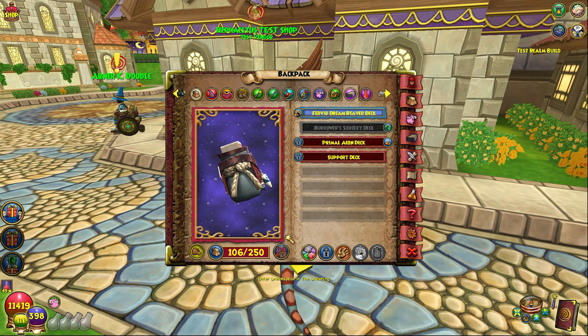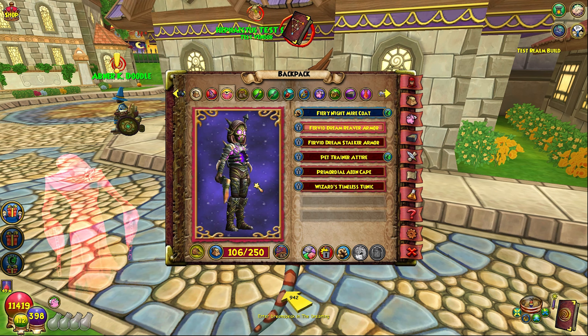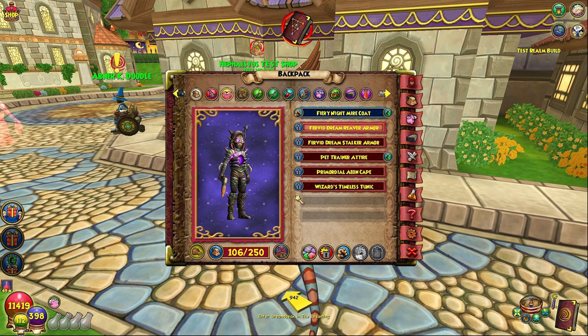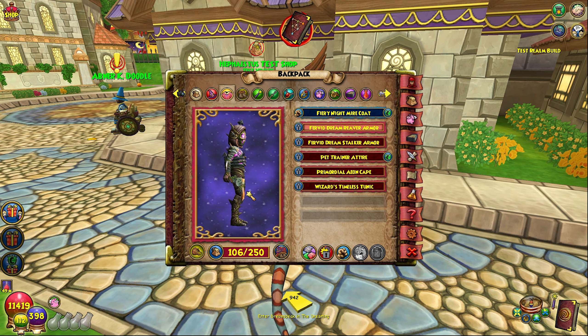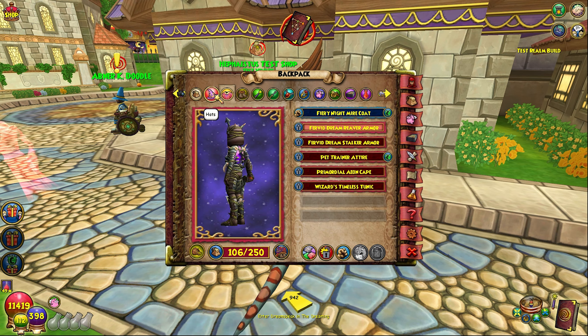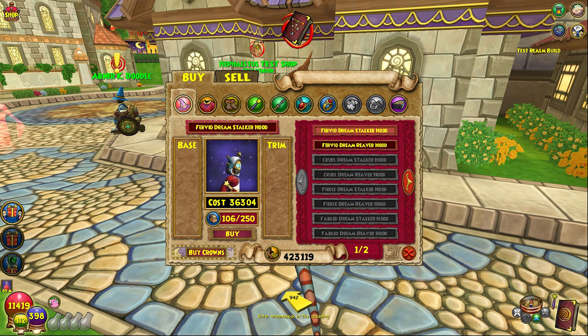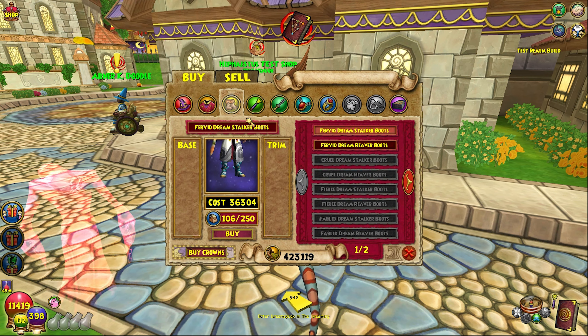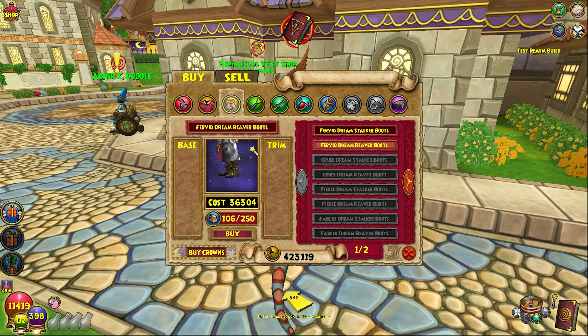They changed how the gear looks too. I figured there was another set due to the fact that I was able to dye it in the dye shop. It seems like there's a difference between the sets that are going to drop. Aeon is usually the drop - like for novice as an example, when it came to Aeon gear it was dropped via bosses. Eternal you had to craft. So Aeon is essentially the dream reaver gear now - it's the purple set. The crafted set is going to be the stalker set, which is like the eternal set and it's blue.